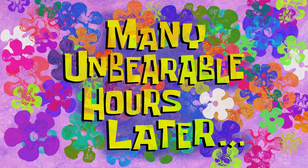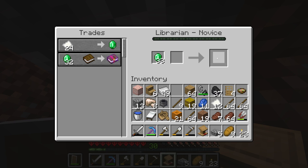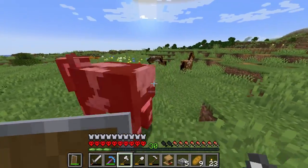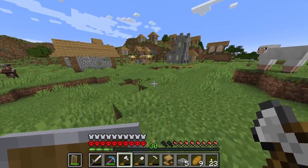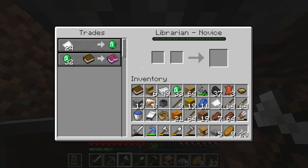Many unbearable hours later — Mending! I need a book? I didn't know I actually had to bring the book with me. That's annoying. Need a cow — I see a cow. Got enough leather? Yes. Back to the crafting table, make a book, get down and secure the mending trade on this villager before it disappears. Got my book. Mending — yes, there we go. We got our mending sorted.